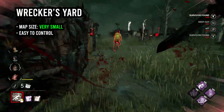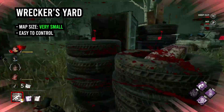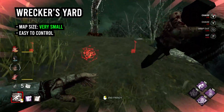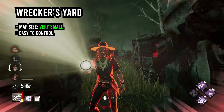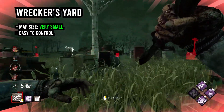The first is Wrecker's Yard, and honestly Wrecker's Yard is the Legion's best map due to its incredibly small size. If you bring even just a single add-on to help you chain hits, whether that be Mischief List, Friendship Bracelet, Never Sleep Pills, Mural Sketch — any of those four, you can choose to only use Feral Frenzy the entire game.